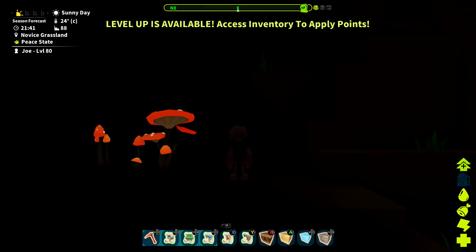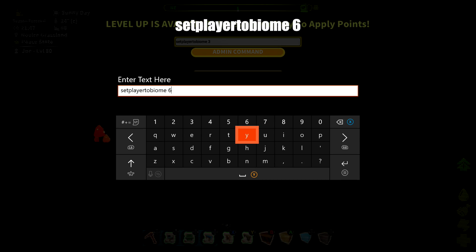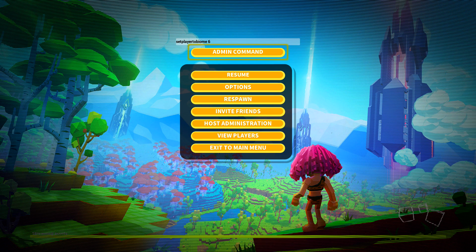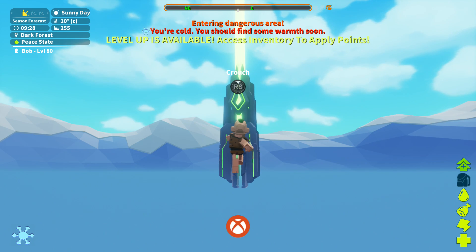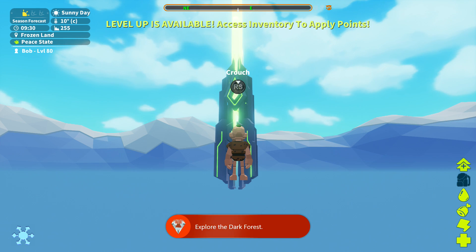Bring up the admin console, go to the text box, punch in this cheat code: set player to biome space 6. Hit the button again and that should warp you to the dark forest area and, more importantly, give you the achievement. There it is — it's going to be 430 gamerscore, and that's all there is to it.